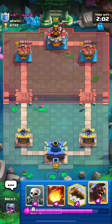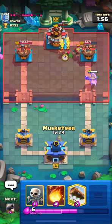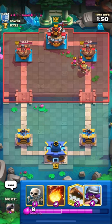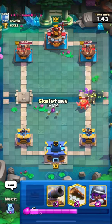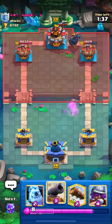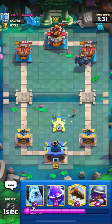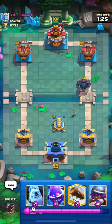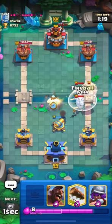We can go in with our Hog as he doesn't have Mini P.E.K.K.A. in hand. He placed his Archers one more time and our Hog will get two shots — great. I will Fireball at the bridge for good value and put my Skeletons down. He also has P.E.K.K.A. for tank, so I will place my Cannon for defense. He did play his Balloon, so I will place my Ice Golem.